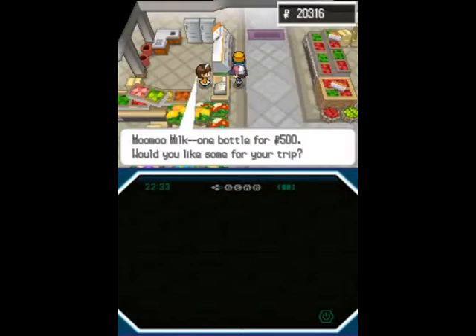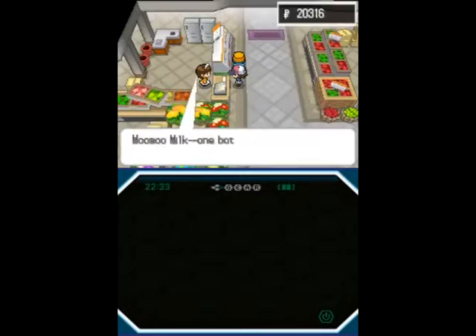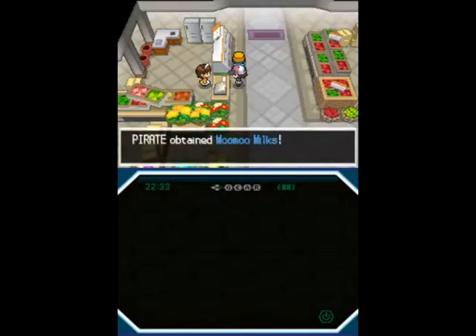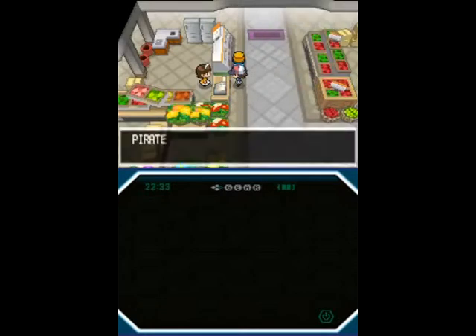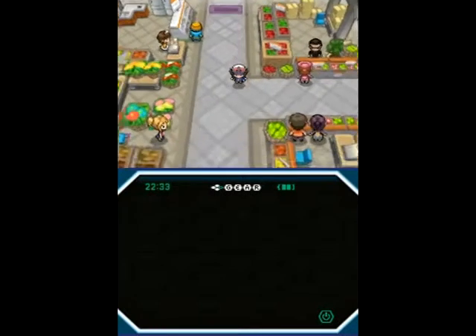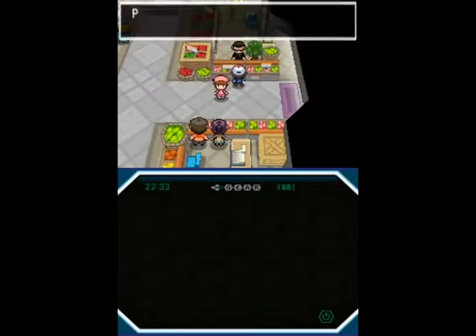After a fairly long backtracking session, let's get lots of Moo Moo Milk. There's no reason not to spend pretty much all my money — there aren't many TMs I particularly want to spend it on. Let's go see this guy. I have a Pokémon level 30 or more, so he's going to give us the Expert Belt.